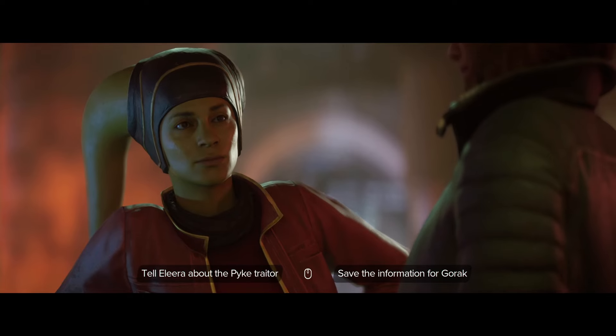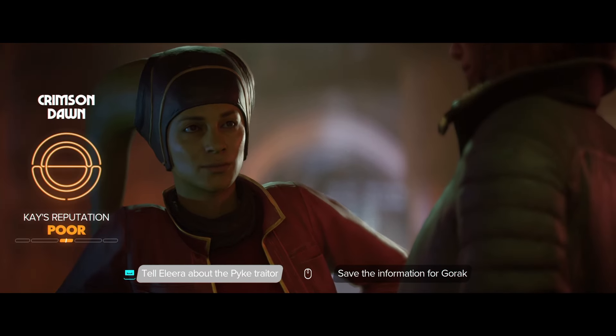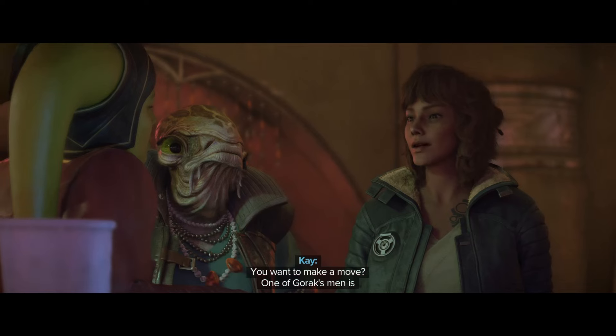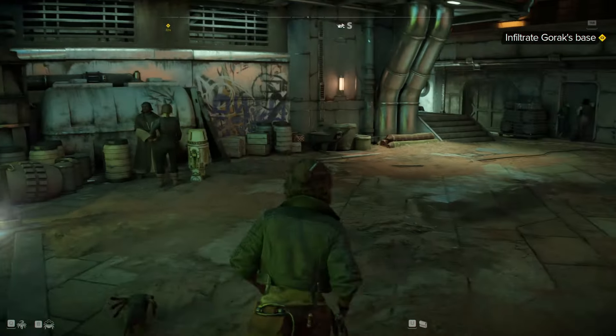Choices in your mission and dialogue will improve or hurt your relationship with each of the crime syndicates. The syndicates all demand fierce loyalty, and each of Kay's choices will affect your reputation with the other syndicates. A large part of the game centers around this reputation system. Steal from the Hutts and risk no longer being able to use their exclusive vendors in game. Make a deal with Crimson Dawn, and the Pykes will throw you out of their local stronghold.